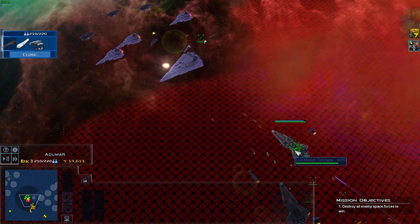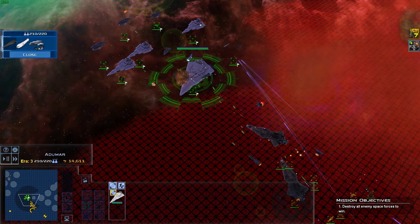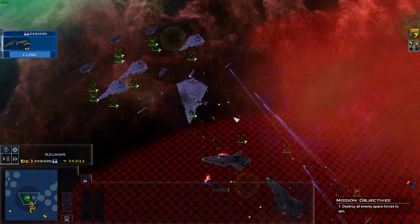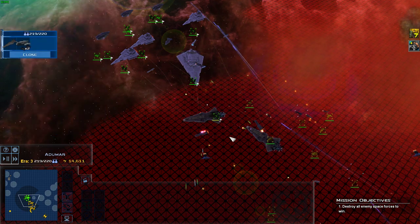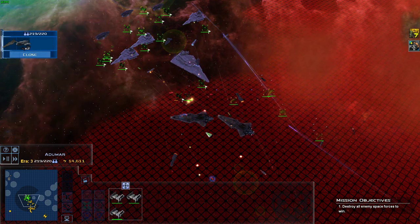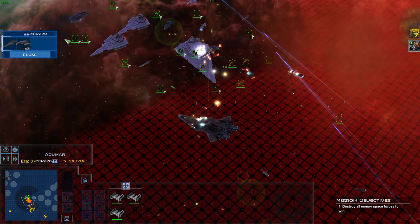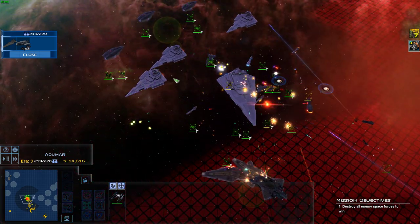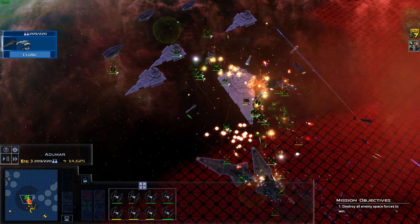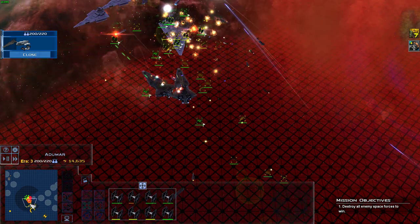Hold position and open fire. Did I lose a character? A Lancer? Something exploded here. All fighters engage. Bombers from here — they're shielding, take down their shields. Tie interceptors here. I can get more bombers but not quite yet. I don't want to do that quite yet.